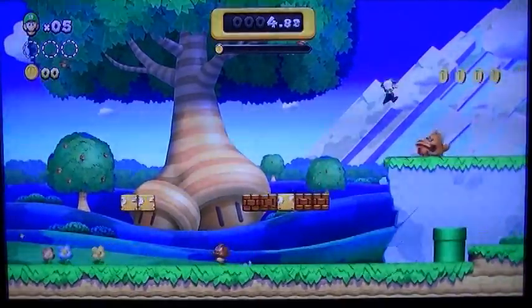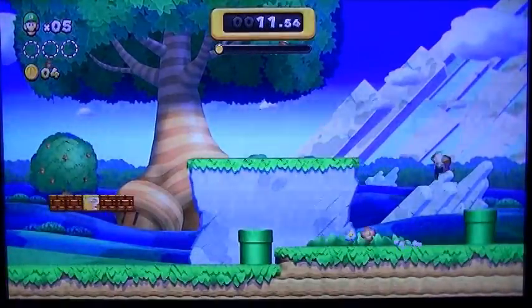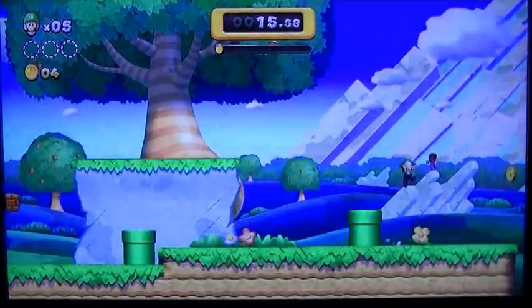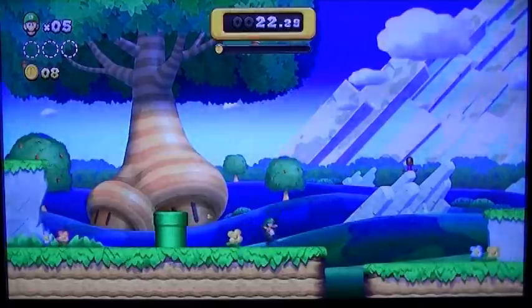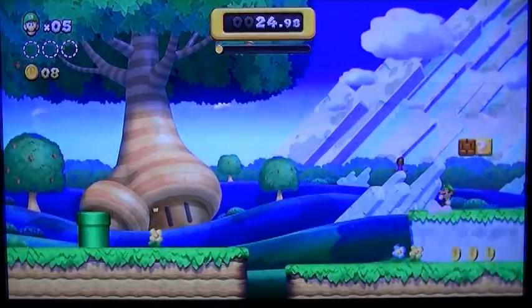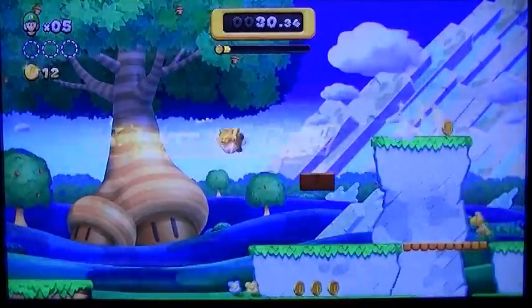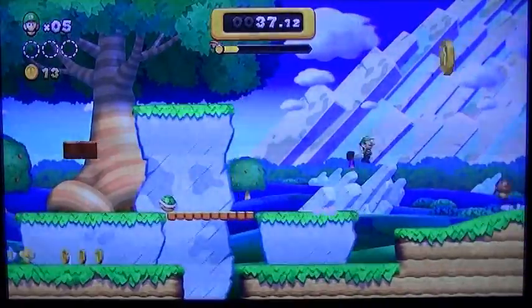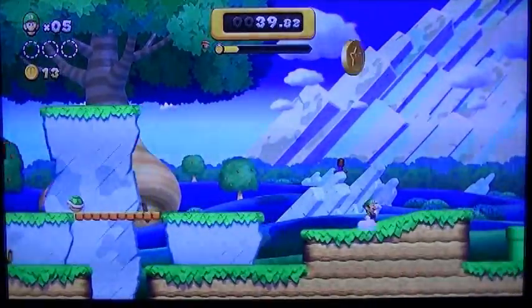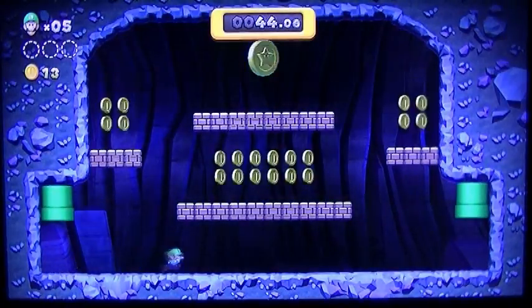You've then got Boost Mode, which basically turns every level into a side-scrolling level that's on reels. You used to get these auto-scrolling levels in Mario anyway, but in Boost Mode the level moves you rather than you moving the level. Every time you get to a certain area you'll hit a checkpoint of sorts and it'll speed up, as you just saw happen. The bar on the top left fills up and it gets faster and faster, and you've just got to survive and get to the end.